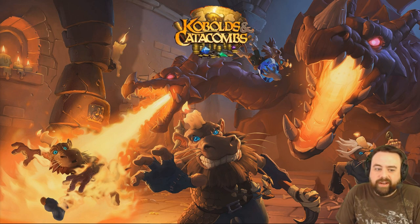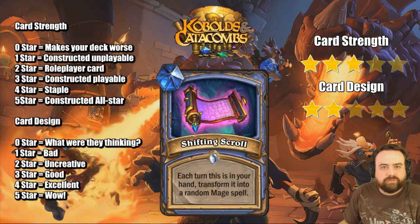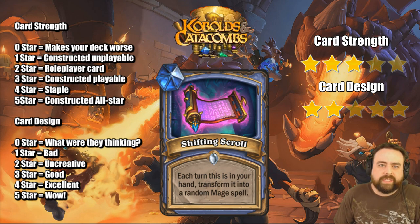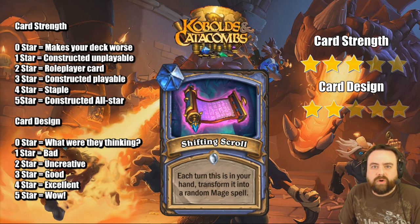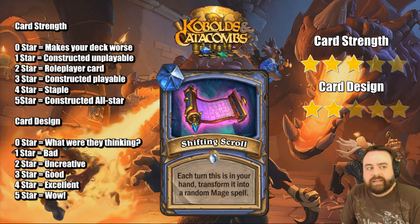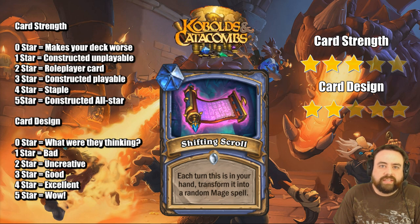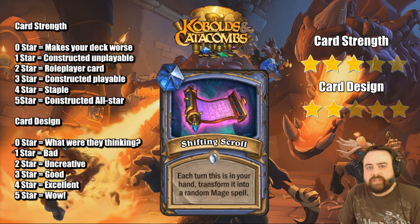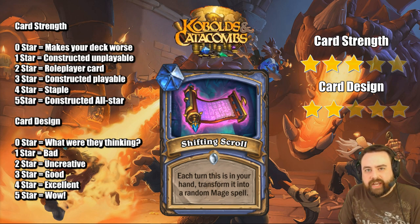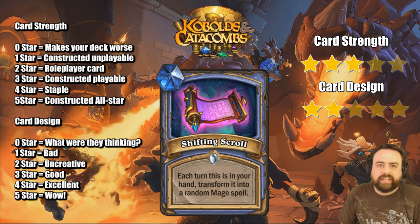At zero mana, our first zero mana collectible card here: Shifting Scroll. Each turn this is in your hand, it's going to transform into a random mage spell. That's pretty good because in some games all you want is Cabal's Tomb, and in some games all you want is an Ice Block, and in some games all you want is a nice little AoE. So at some point in the game, this is going to do a lot of work. I do think this is a really good card.